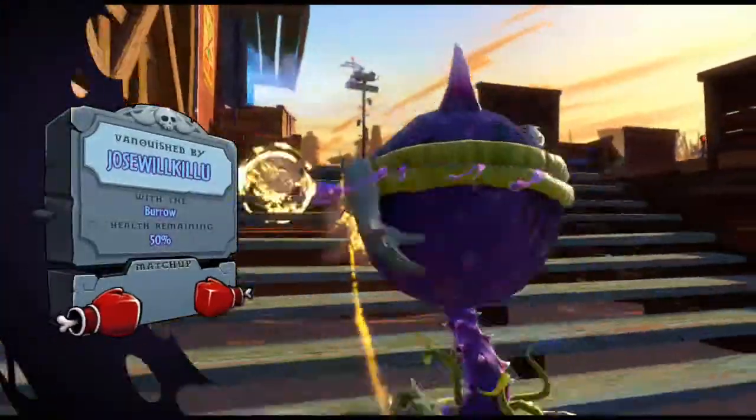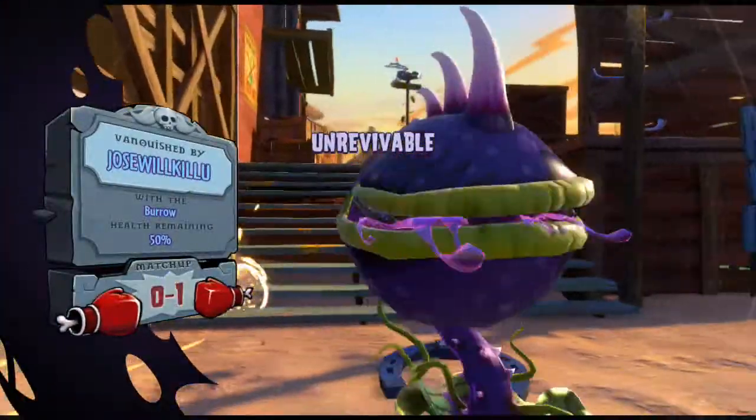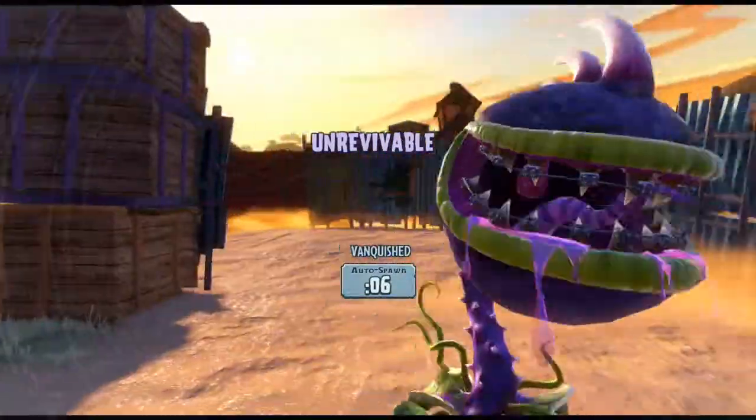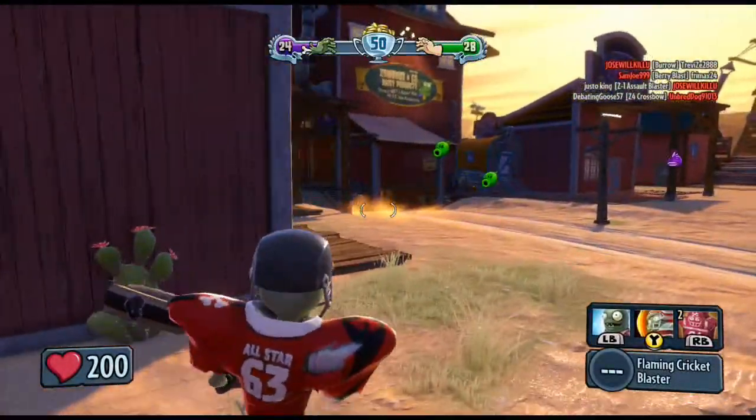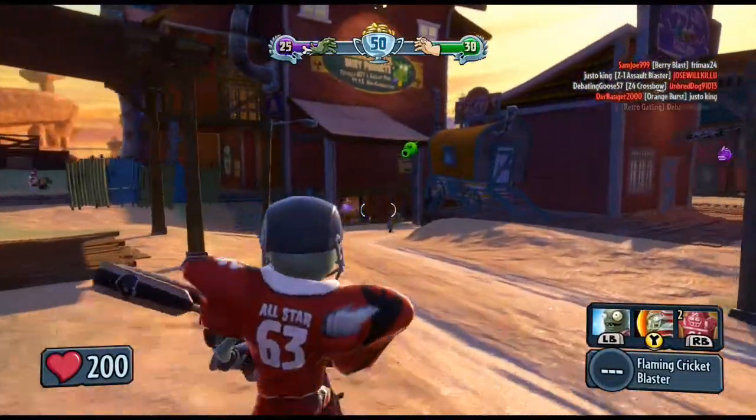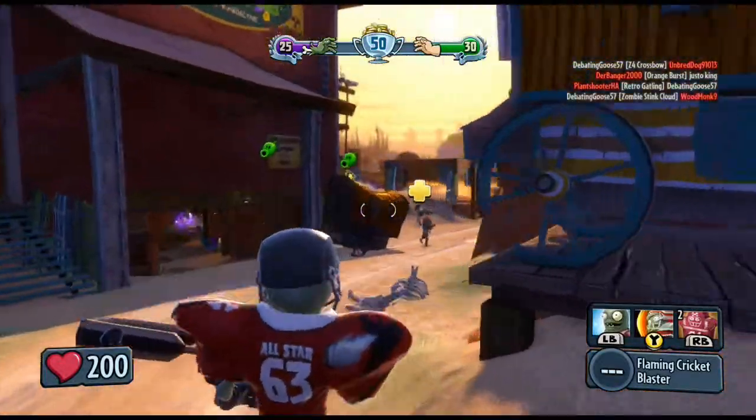There's the first encounter with the Chomper — wonderful. I'll cover those in part two where I explain the characters. But Chompers are something to look out for when you're playing as zombies. If they can get near you, they can basically one-hit kill you. Look forward to that episode.